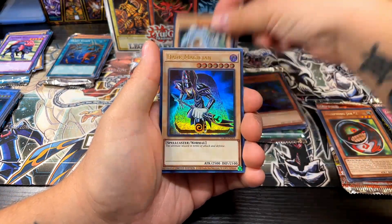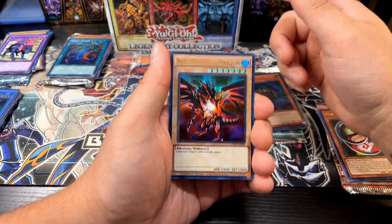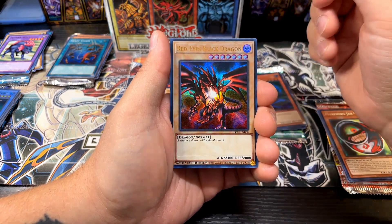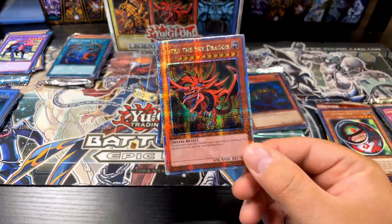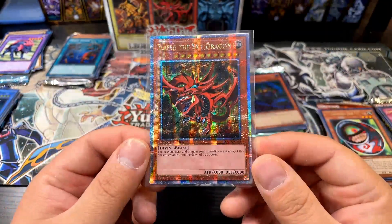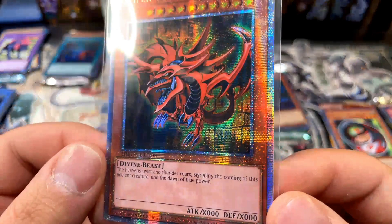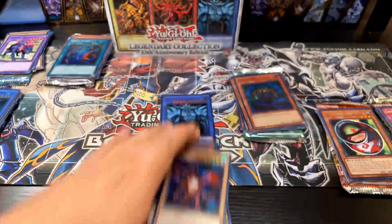The last time I was opening these I totally called both quarter century cards, so let's see if I can do it again. I'm really feeling this is Slifer the Sky Dragon — and yes! I knew it! That's so dope! I've already had doubles of each of these, but I really love the quarter century holo. The hollow effect is so sick and the red on the back is so cool.